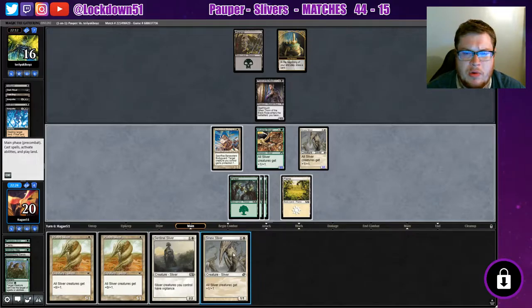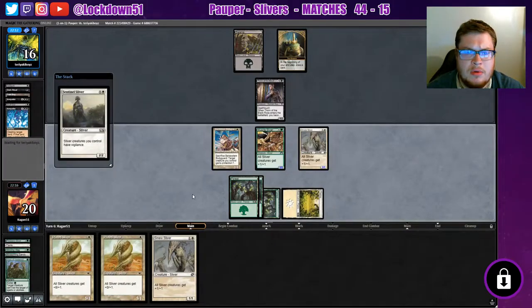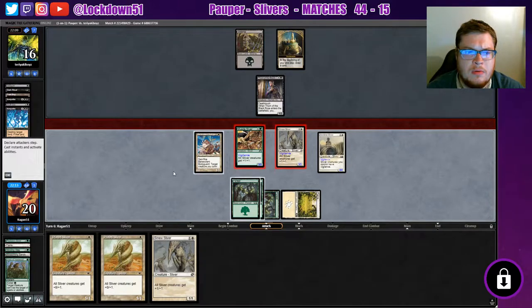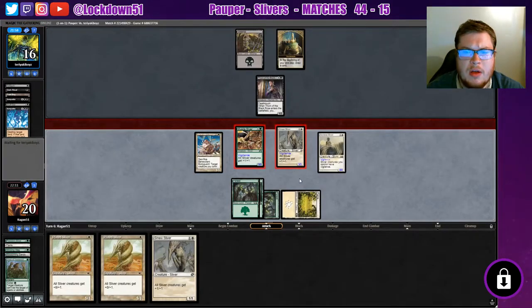I wish we could play more than one white though — that's an issue. I'm going to go Sentinel. Let's do that, see if they want to do the block. Now we may lose one of our creatures on their turn if we sacrifice Benevolent Bodyguard here, but we can refresh with Sinew next turn. I think it'll be worth it to get this Thorn out of here, and then we'll become the monarch too, I believe.